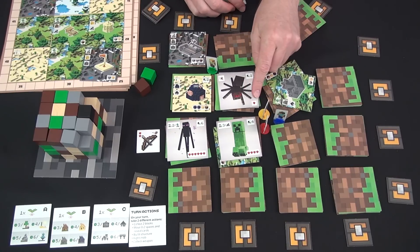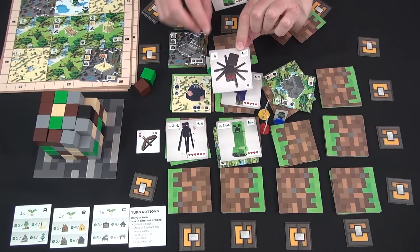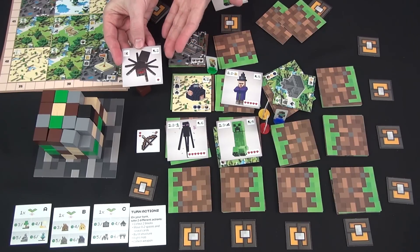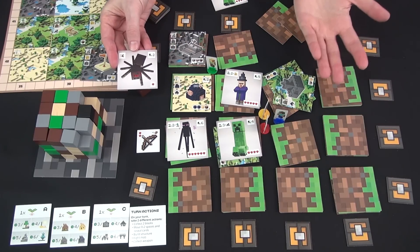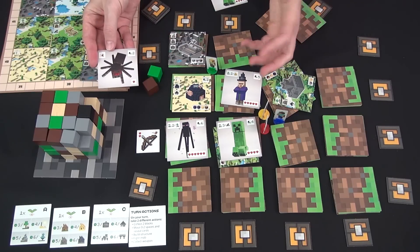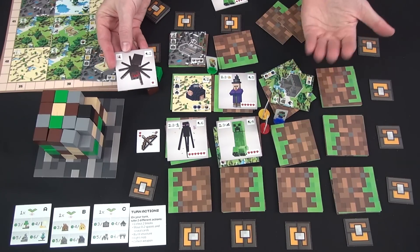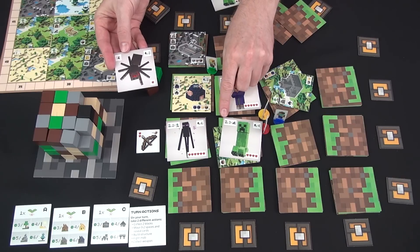So if I kill the spider, which only takes one heart — it should be easy — I earn two points for killing it, and then I keep this tile on the side and can choose to spend it when I wish to take an additional action. When I do that, I can choose whatever action I want, even one I have already taken. So possibly you can store up blocks and have one big turn where you're building multiple things or fighting multiple things or taking lots of weapons to plan to fight, scoring lots of points that way as well as with end-game points.